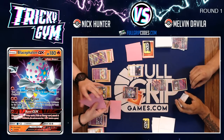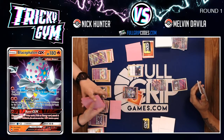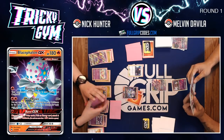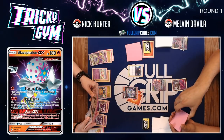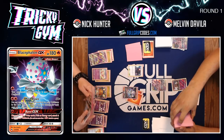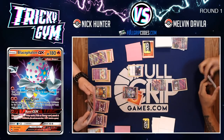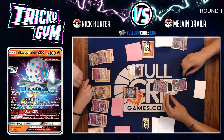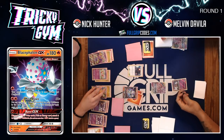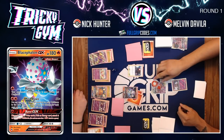Nick goes to Ultra Space, checks the deck, and takes quick stock of how much energy is in the deck. He does have plenty of fire energy to close the game out. He's dealing 150 damage with Mind Blown right now and needs a little bit more juice to one-hit KO this Mewtwo. If this were a Reshiram and Zekrom in the active it would be a knockout, but Blacephalon is a safe lead — versus any deck drawing well, it would have been knocked out by now.